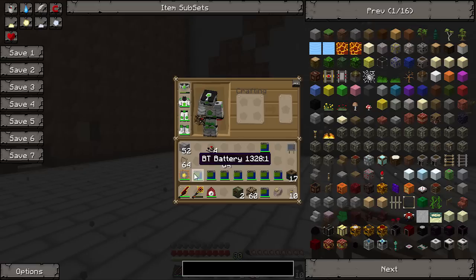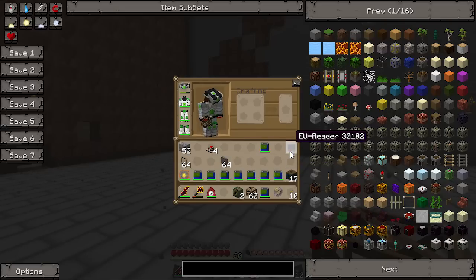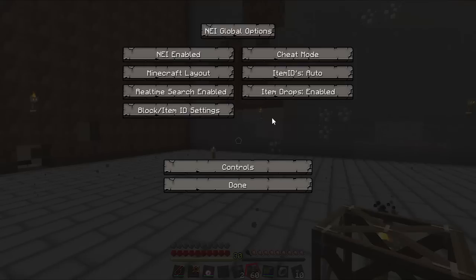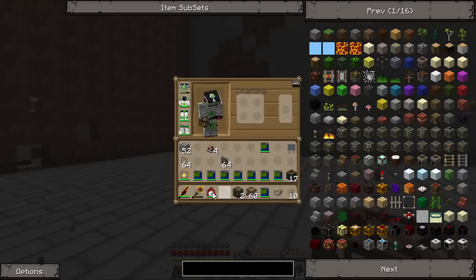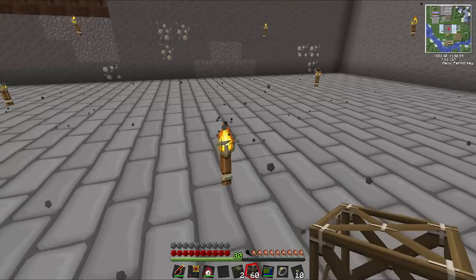Apart from that, I made a bunch of BT batteries and I charged them. I made some battery boxes - well I still had them. I still got my EU reader here. I did a tutorial so I'm in cheat mode again. I made covers and still had these panels. So we need covers and panels - if you want to remake this you need both, and I'll explain why later on.